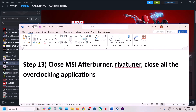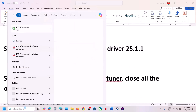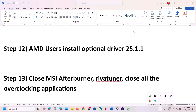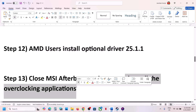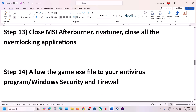Next step: if you have any overclocking application running, such as MSI Afterburner or RivaTuner, close them. Right-click and close MSI Afterburner, close RivaTuner, or close any similar overclocking applications, and then launch the game.